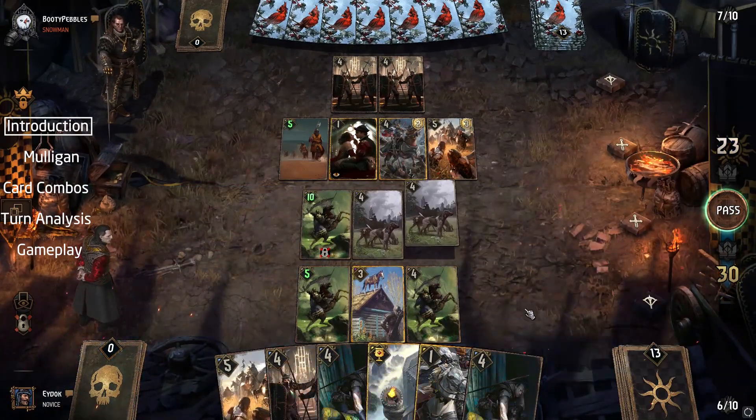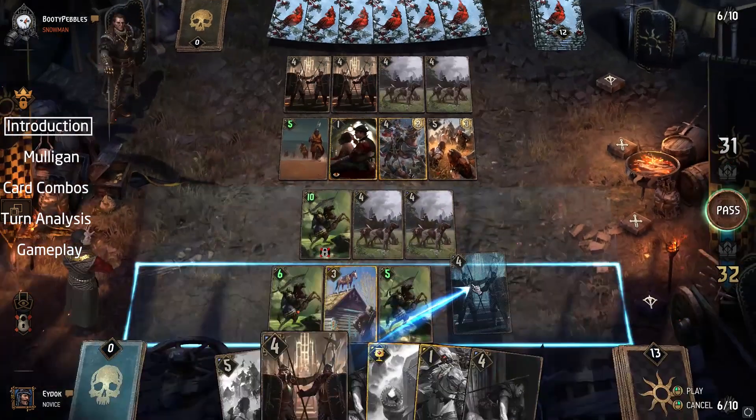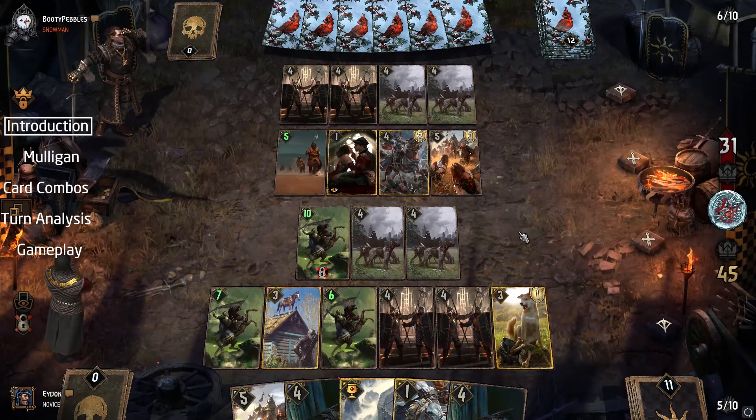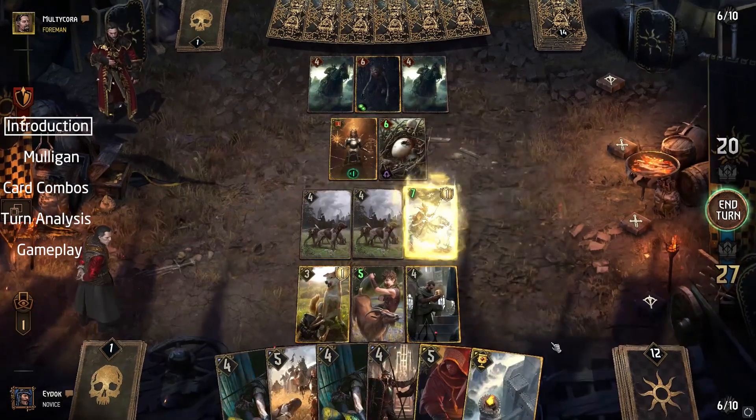The key component of this deck is the ability to deliver high tempo plays paired with some amazing thinning. This gives you an advantage early on in the game while setting you up for a mean turn 3 play.